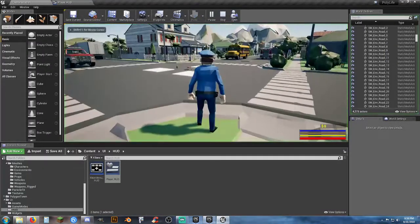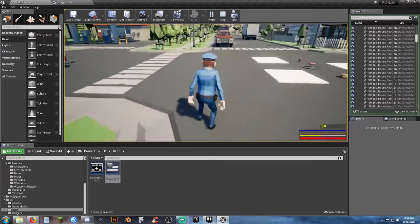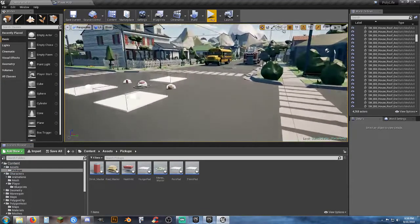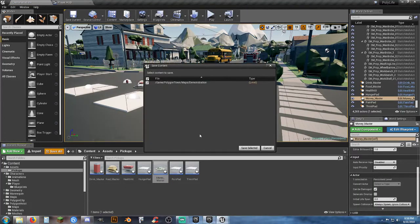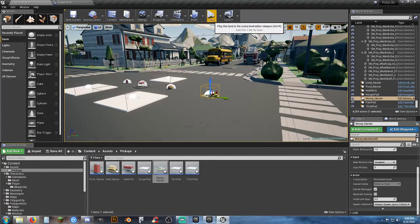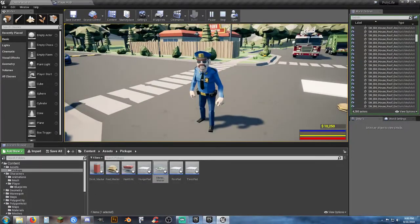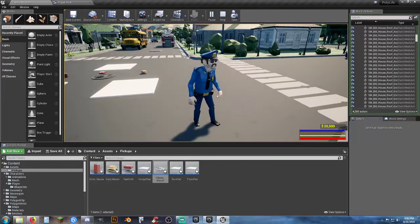Cast to player character, get our cache, convert it from float to a text value — and there we go. Now if we look, we see we have zero cache, we are poor, but we can sprint and lose stamina and jump. Let's go back to our pickups and our money base. I'm going to put one of them in and do a save all. Now we have a base test for our money. Look — big old pile of cash, I walk over here and poof, now I have $10,250 and it shows up in our player HUD. I walk back over, pick it up, and now I have $20,050. It works!